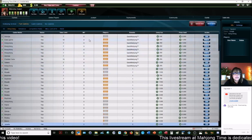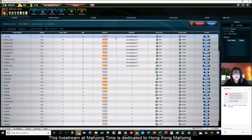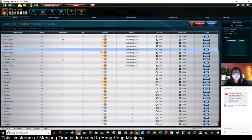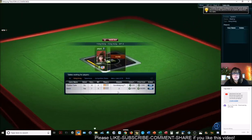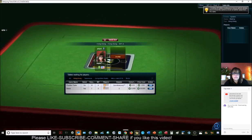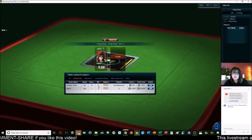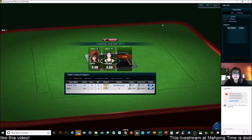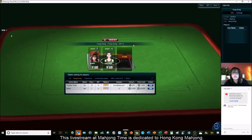We're going to look for an eight-point table. Here's a zero-point table — let's play a zero-point table. This is what I call a chicken hand table. There's a practice table where you have 15 seconds to make a decision — that's good if you're brand new, but I don't want to delay the live stream. Let's play at the eight-point table, and if an eight-point table opens up in time we can jump there.